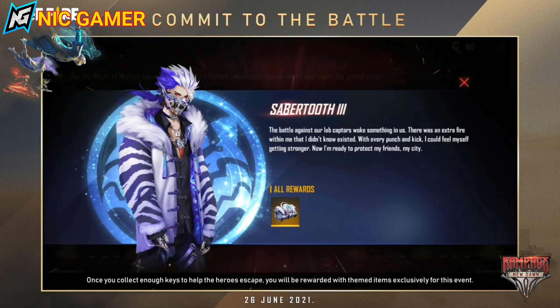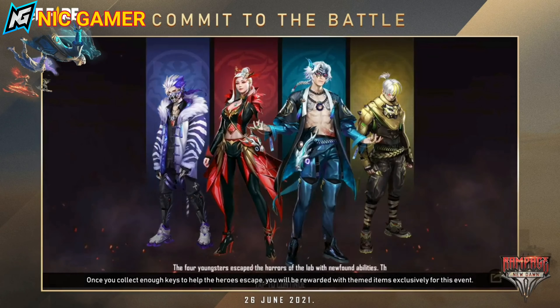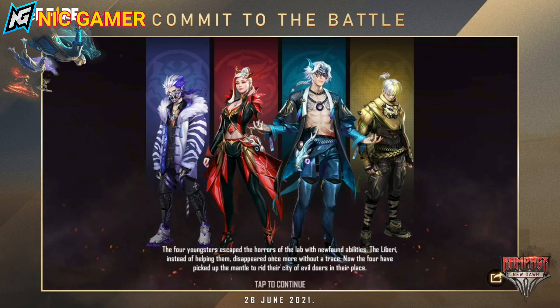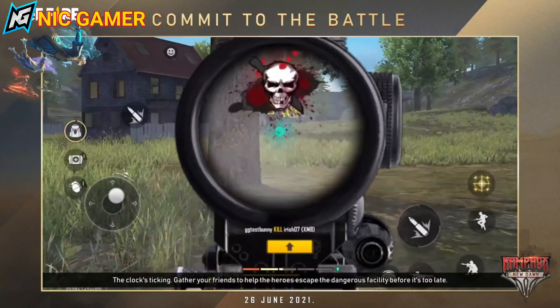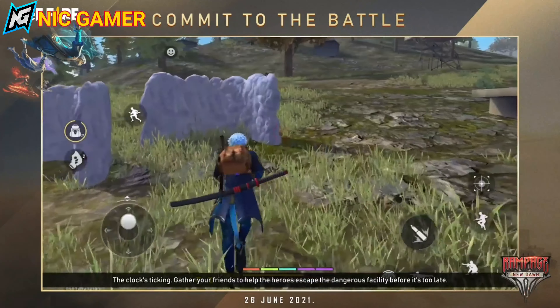Once you collect enough keys to help the heroes escape, you will be rewarded with themed items exclusively for this event. The clock's ticking — gather your friends and help the heroes escape the dangerous facility before it's too late.